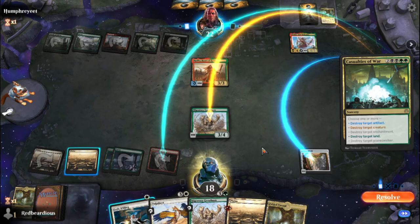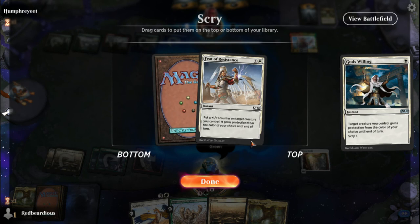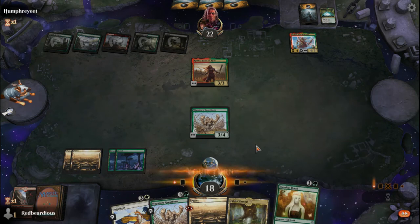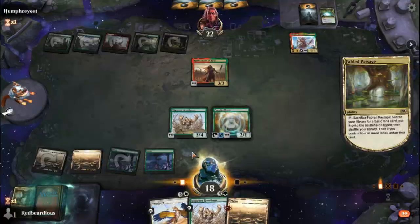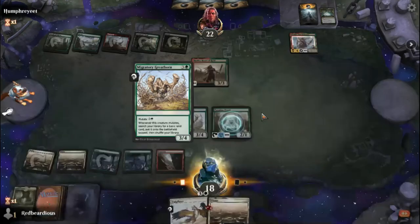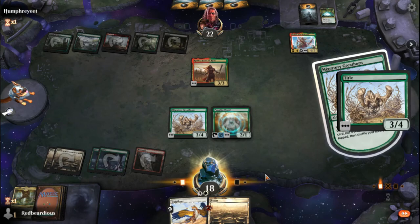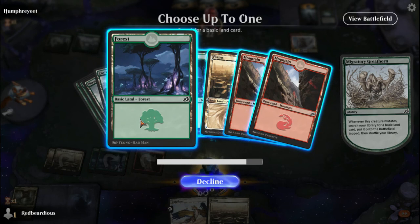Ideally I don't want to mutate on top of this but at this point I don't have a choice. I can put a little mana into Mirror Shield and equip it to give the Great Horn hexproof. We're getting a little bit of Casualties of War already, nice. We're going to give it protection from green just in case they want to attack. We just need to get a hold of some more creatures. We lost our red mana but that's okay — we got another Passage. And we got a Druid, nice!